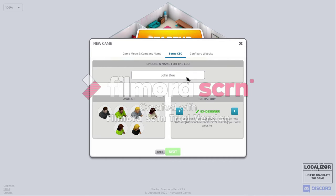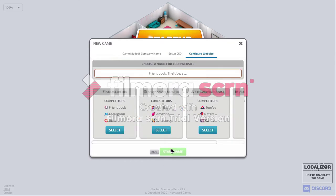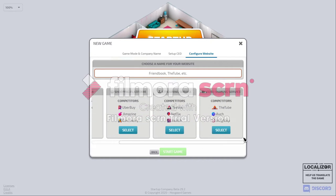For the name, let's go with Dalson. For the avatar, let's go with this one, and for backstory, X manager. Next, we're gonna set up a video sharing service. Start game.